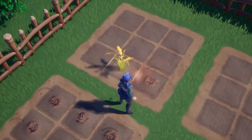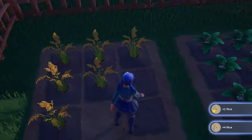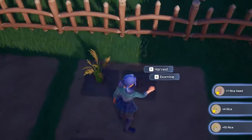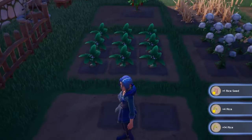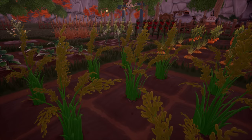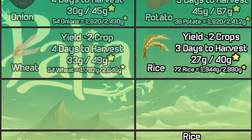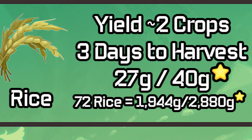Next is rice. It yielded two crops each time and has a three-day harvest period. Because it's only three days, just like carrots, we can get four different harvests. So 18 rice times four harvests is 72. Luckily rice is worth just slightly more than tomatoes and carrots, making it a little bit higher in grand total selling value at 1,944 and 2,880.